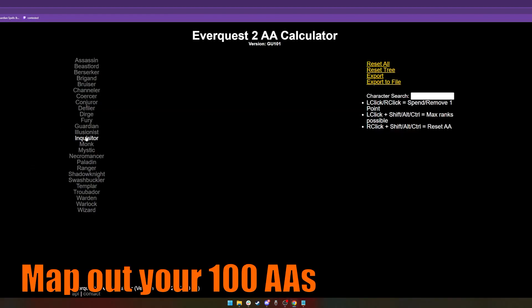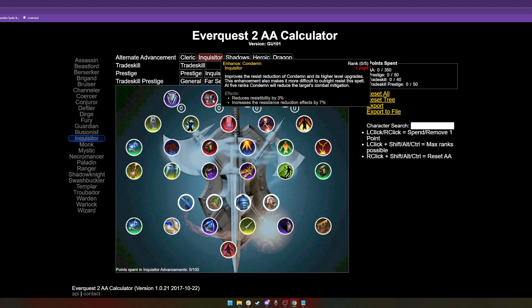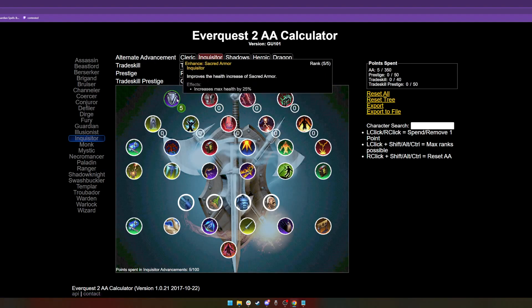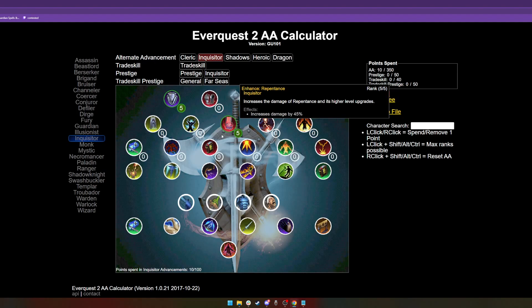Number 5: Map out your AAs. If you didn't have time on beta, it's worth checking out the website listed in the description below. Beatni allows you to make an AA spec and play around with points. Not all of the AAs are accurate to TLE, but it does at least give you a starting point.